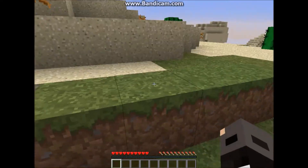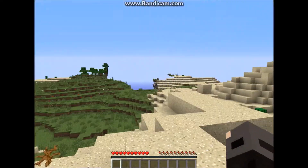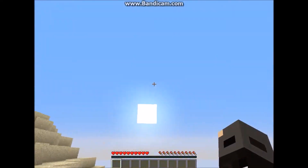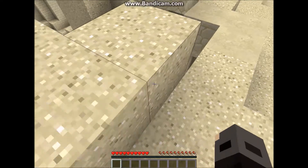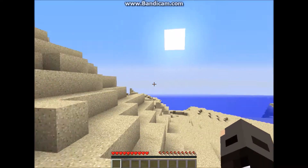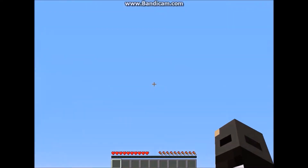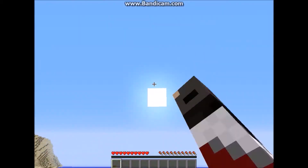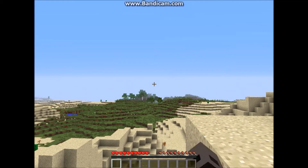You'll randomly spawn in a randomly generated world. You'll spawn in the morning when the sun's at the east, and for the first day the goal is to try and build a safe haven or place to spend the night. That day lasts for about 10 minutes, then night — the sun will be over there.